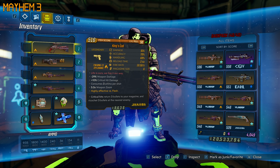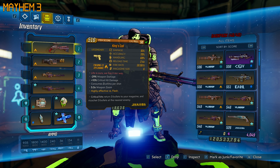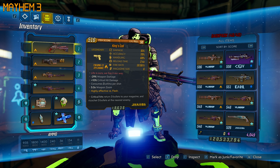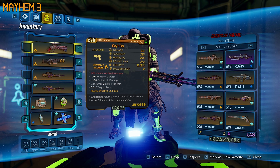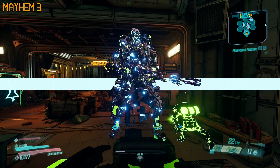There's also another one called Queen's Call, and I'm pretty sure they are exactly the same — I may be wrong though. The good thing with this pistol is that it's a Jacobs and it does have a critical hit that returns three bullets to your mag and ricochets three bullets at the nearest enemy, which is just insane. If we look at the mag size, it's only six bullets, and it does consume three ammo per shot, which means you can only shoot twice.